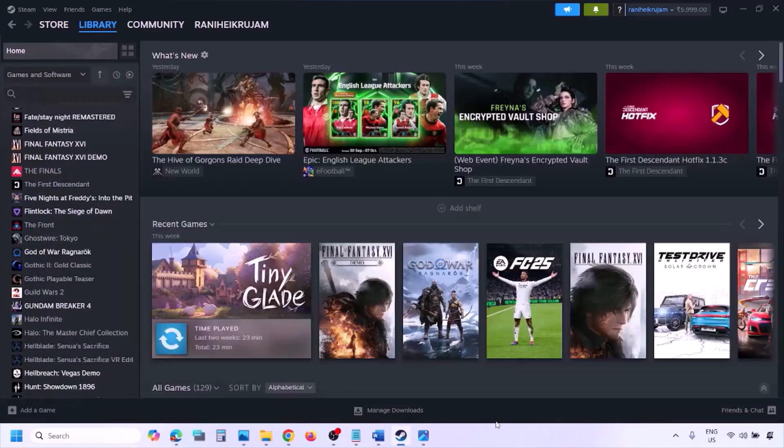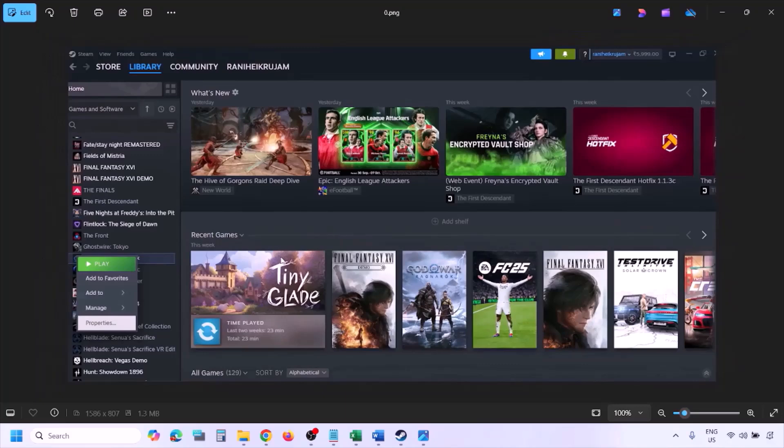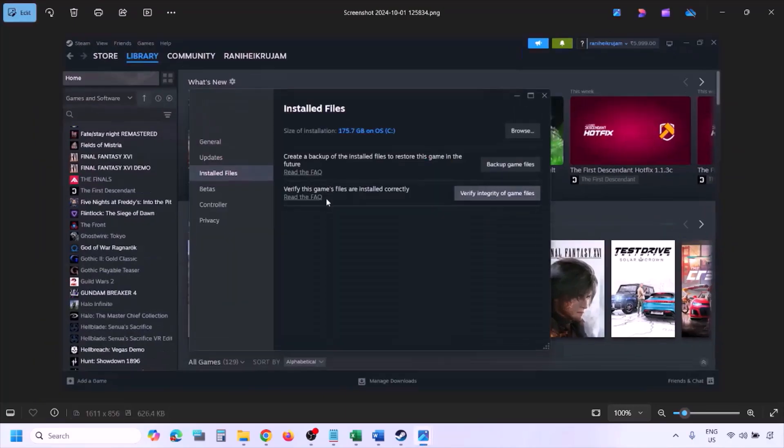The next step is to verify the game files. Go to Steam, click Library, find the game in the list, right-click, select Properties, go to the Installed Files tab, and click Verify Integrity of Game Files. Once the verification is 100% complete, launch the game and check.